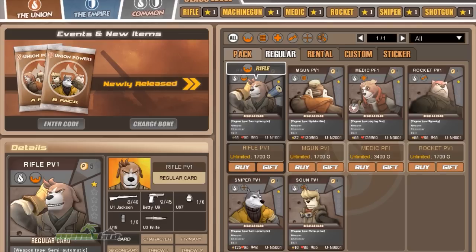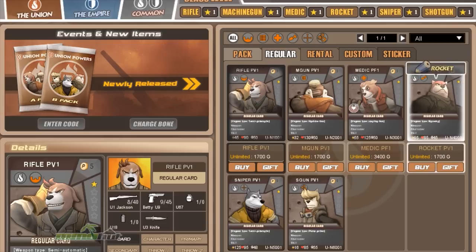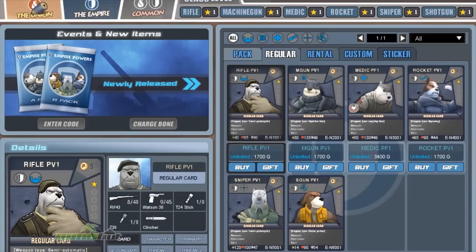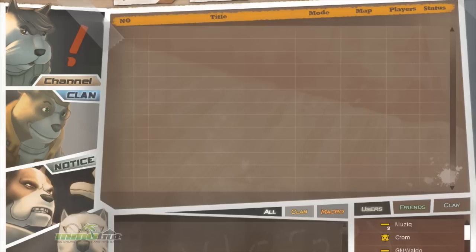I noticed there are two different factions — you've got the Union and the Empire. Are there any differences between those two? Is it stat-based? You'll find some small statistical tweaks — the equivalent Rifleman on both sides, for example: one might have a touch more speed and the other might have a touch more health. The unique collection cards also have different characters, but you can collect what you want from each side and just play whichever appeals to you more.